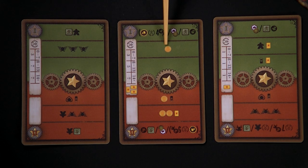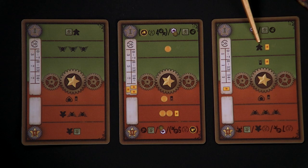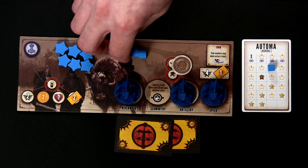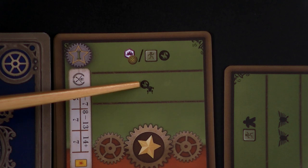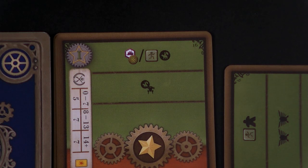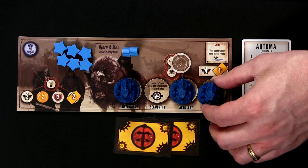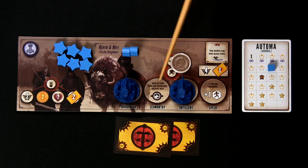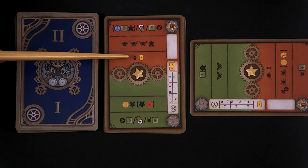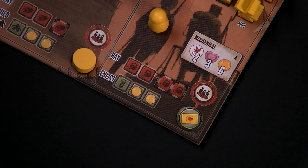Line 2 shows what the Automa gains. It can gain power, coins, workers, cards, and can deploy mechs or its character. Power, coins, and cards are straightforward. When the Automa deploys a worker, take one from its faction mat and place it on its home base; skip this if none remain. A special symbol means the Automa gains either its character or a mech from its faction mat — the character gets priority; if the character is already on the board, deploy a mech instead. The Automa does not get to use mech abilities. Line 3 shows what recruit bonus, if any, you earn — for example, if you had enlisted a recruit that uncovered the card icon, you'd gain a card on that Automa turn.